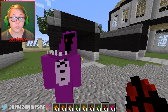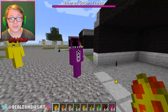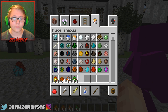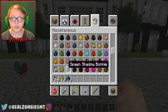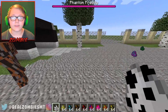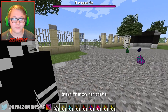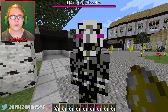Then we have Withered Bonnie — that actually looks pretty cool, he's like missing his face and everything. That looks pretty sick. Then we have regular Bonnie. All the regular guys except Chica look very similar to Freddie. Up next we've got the Marionette — he looks so happy and joyful, I love him!